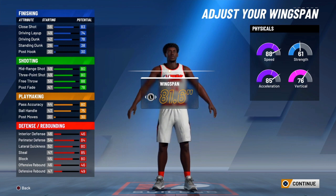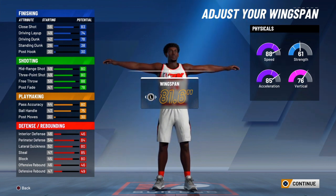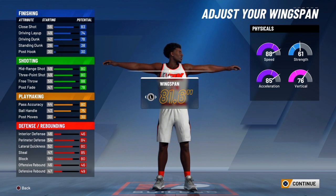And then for the wingspan, I decided to max it all the way out. You can choose to make it the shortest so you can have a higher ball control or higher shooting.